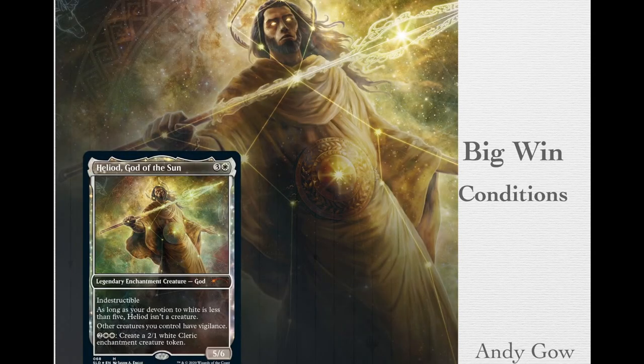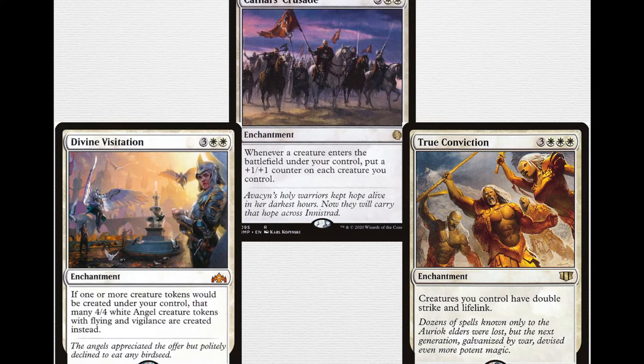Now that you can build a massive board, let's talk about the big win conditions. There's Divine Visitation over there on the left — 5-mana enchantment, 3 double white. If one or more creature tokens would be created under your control, that many 4/4 white angel creature tokens with flying and vigilance are created instead. With any of those X spells that make X creature tokens, instead of making 1/1s or 2/2s, you're making 4/4 flying angels, which is incredibly powerful.